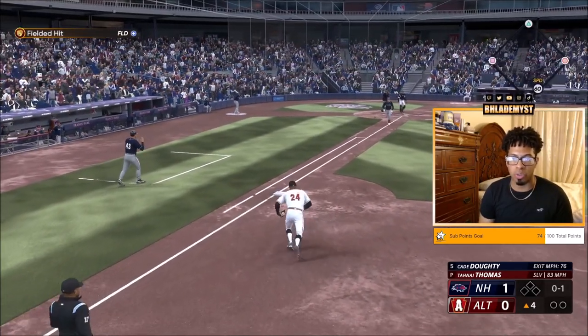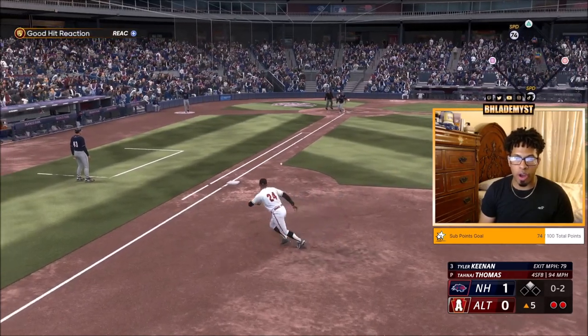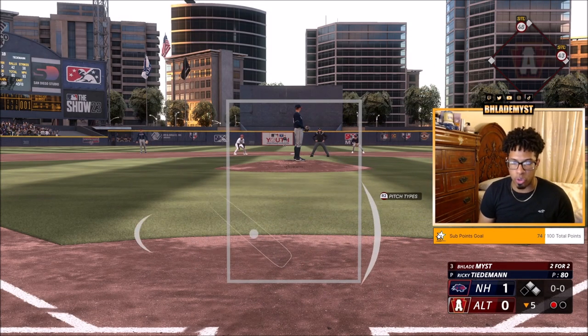Another ground ball right to us — so another unassisted put out. Another ground ball to us; I'm expecting to see a ground ball to the shortstop and me catching it when it comes over.